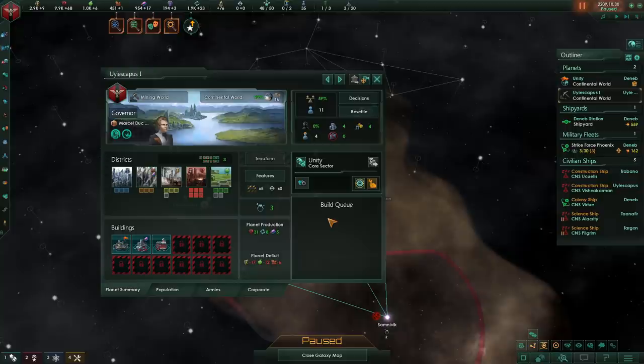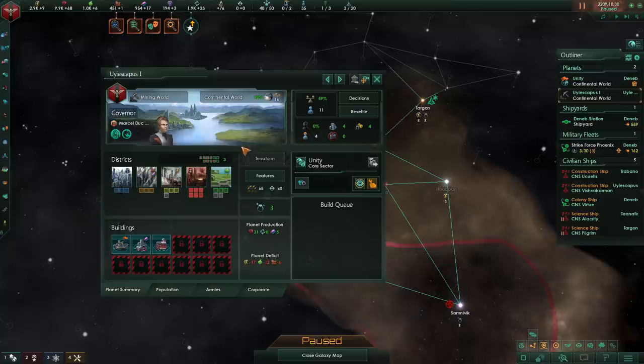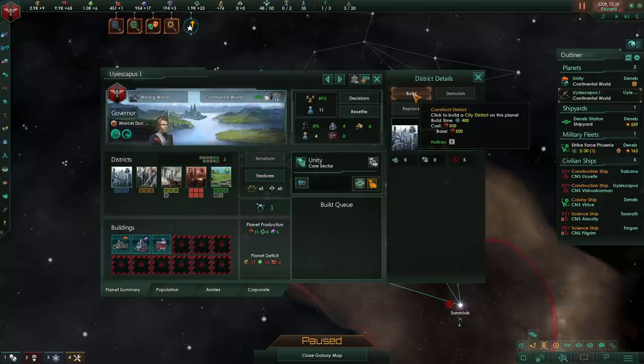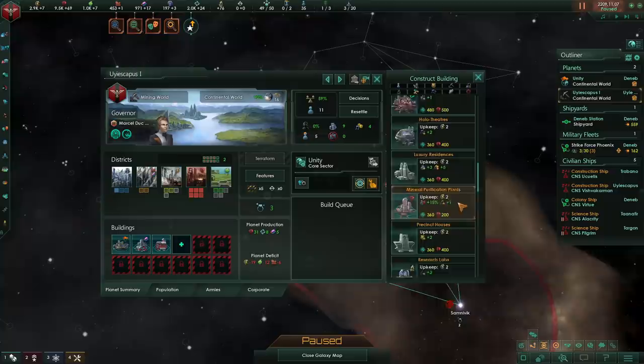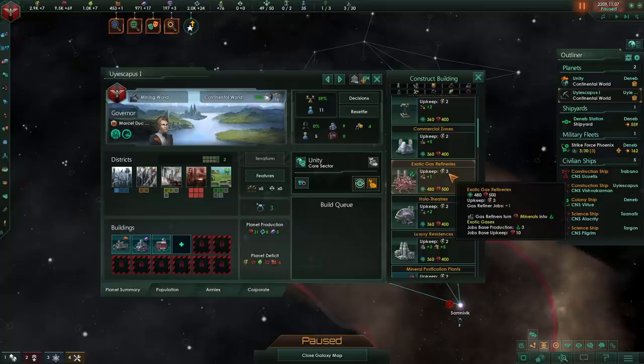At this point you have two primary options: either continue specializing on your raw resource or go into specialized resource production. On relatively low-sized worlds, I would probably primarily focus on producing whatever raw resource and let other bigger-sized planets handle the research and the alloy foundries. By building up some city districts, we'll be able to obtain more building slots and then we can use those building slots primarily to either build research labs or build some refineries.